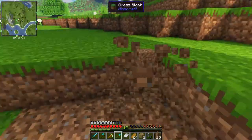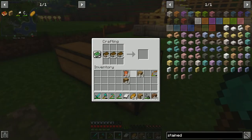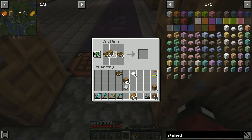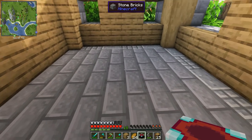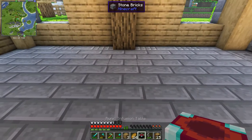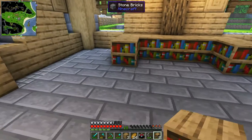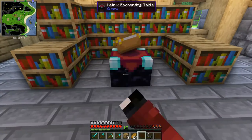It looks like we'll have to clear a lot of dirt on this side to make place for the cow shed. I've gone ahead and made a lot of bookshelves to add to our enchantment table so we can do some enchanting and get a good shovel — we're gonna need that shovel to do a lot of digging. I want our house to look really pretty and aesthetic, so I'm trying to make the enchanting area a bit more eye candy.